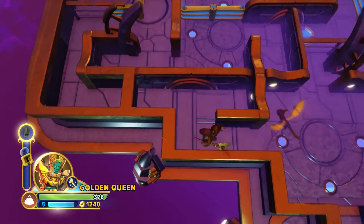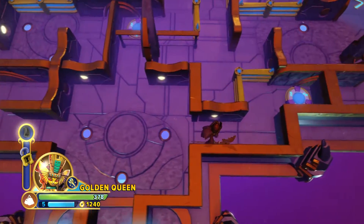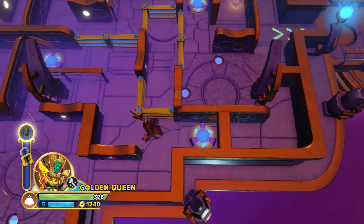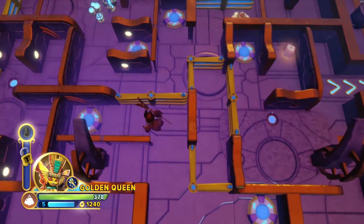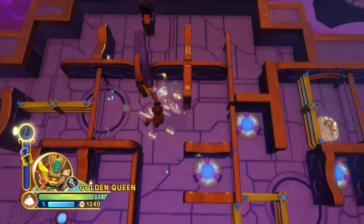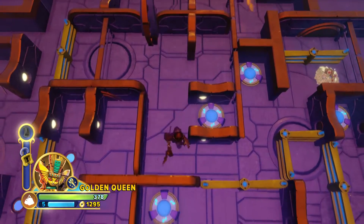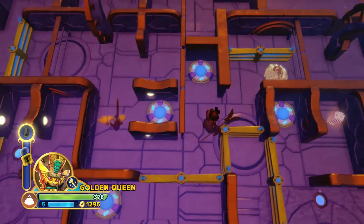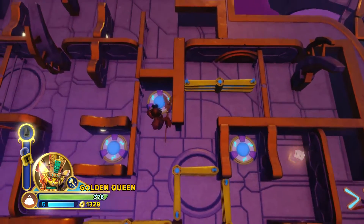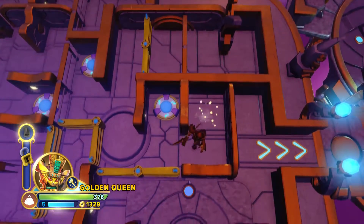There's one level in the main hub for each Sensei type, so it just seems like there's less levels overall and less things to do. The secret here is when you get to a new area, get the collectibles before you hit the button to switch it. That's just health so you don't need to grab that if you haven't been hit.